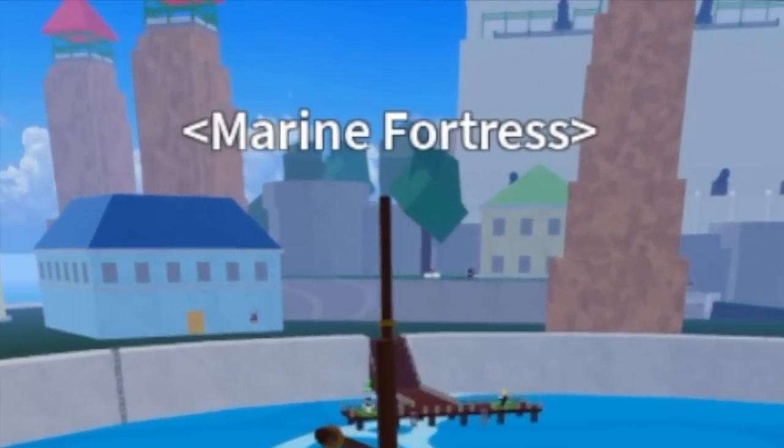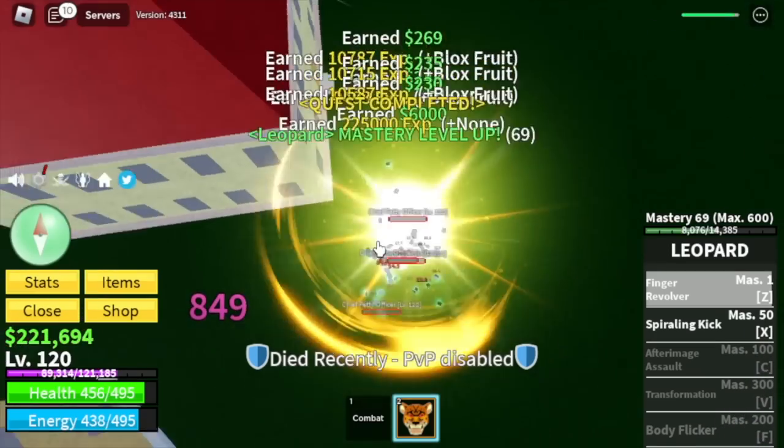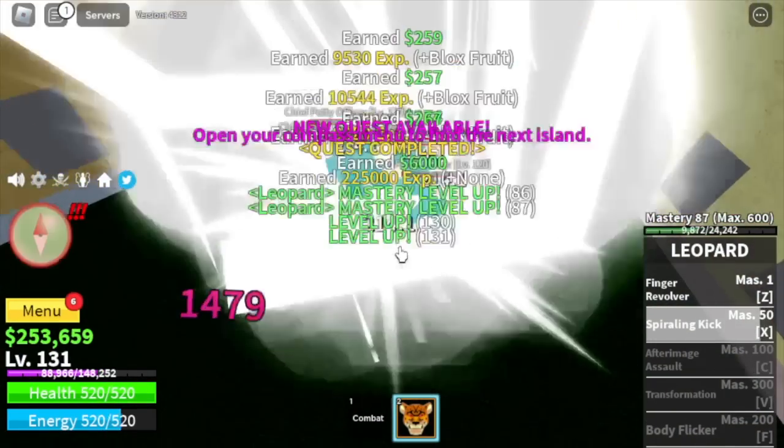Next island is the Marine Fortress. Here you're gonna target the Petty Officers. Don't forget to buy the Black Cape. Start defeating them until level 130.